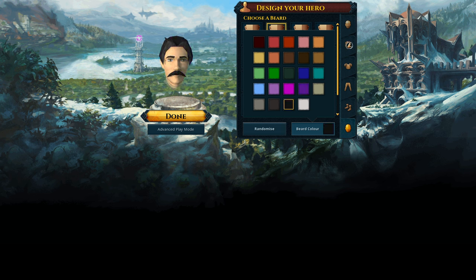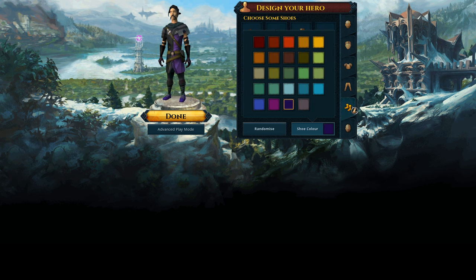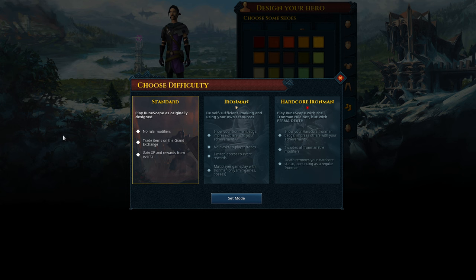Maybe not the boots — the boots can stay gray. Yeah, that looks cool. This will be our character. There is one more important caveat: we're going to be playing this game in Hardcore Iron Man mode.